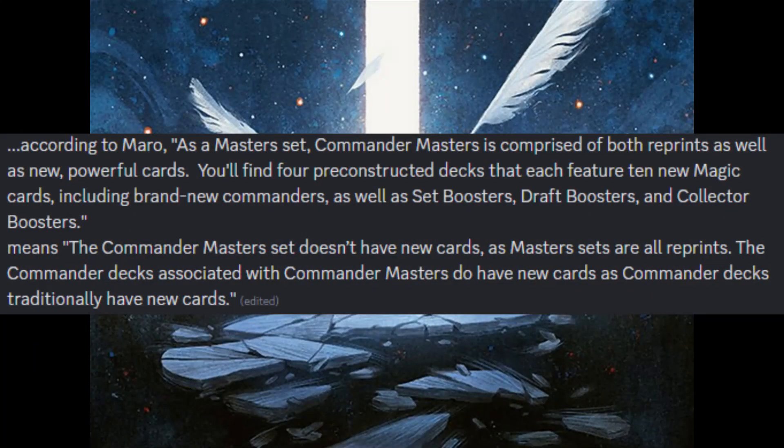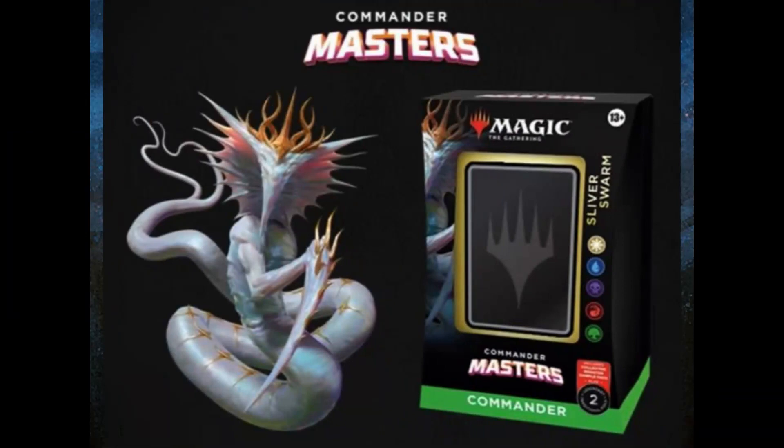The main set doesn't have new cards, as Masters sets are all reprints. The Commander decks associated with Commander Masters do have new cards — traditionally they always do. It features 4 new Commander decks, including a 5-color Sliver Swarm deck with a new Sliver Queen variant.